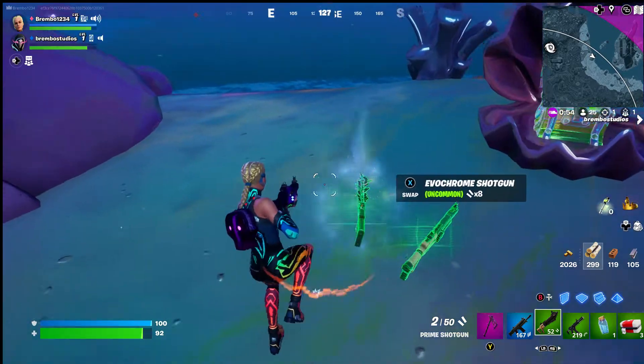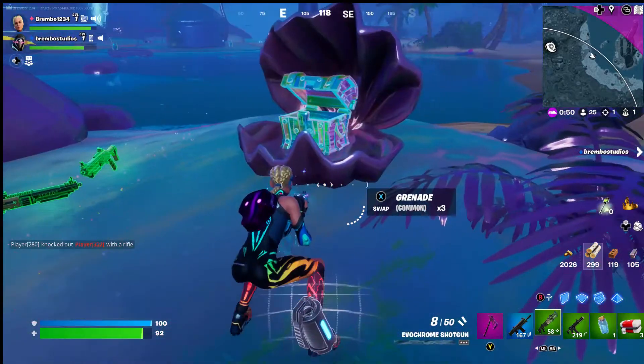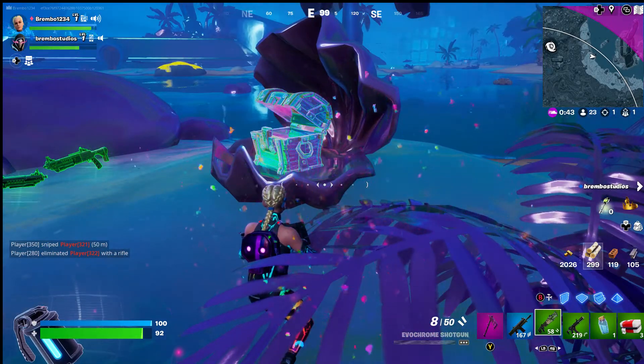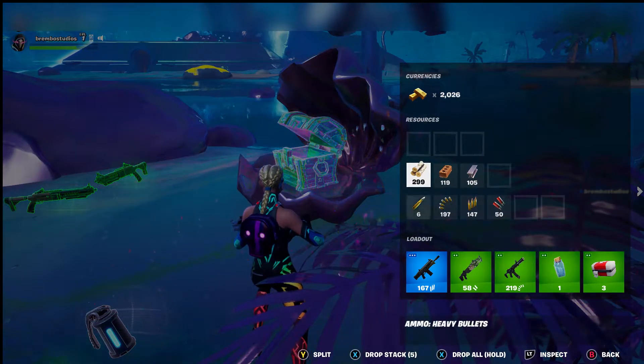So the evil chrome — how to get it: you basically just go to any of the chrome areas and find the chests that have the chrome with them, and inside those chests you will find special items.